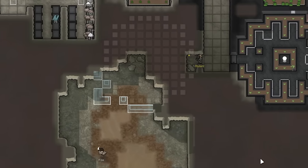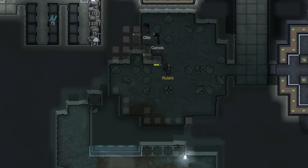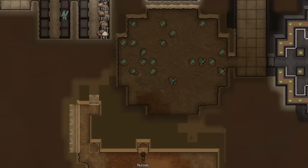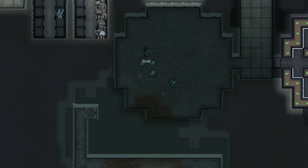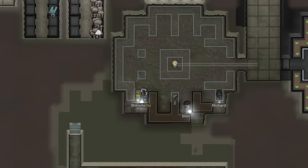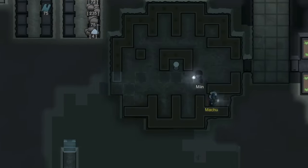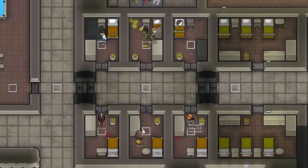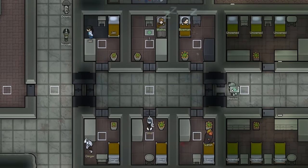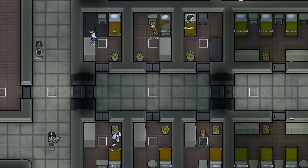All this recruiting and brainwashing was really making everyone famished and they needed more food, so we began working on yet another hydroponics area under the mountain. You guys have already seen me create three of these — nothing new here. The only thing worth noting is that on the southern section of the room, we ended up having to build a massive retaining wall simply because we had dug to the outside of the mountain. Then for a time I just sat back and watched as all of our wardens chipped away at the recruitment of the six prisoners, which would take a very, very long time.